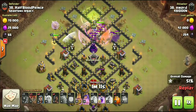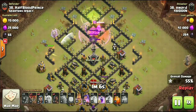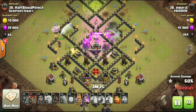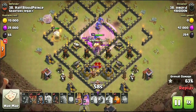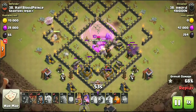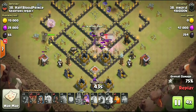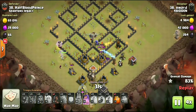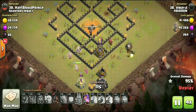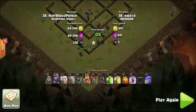With no point defenses in the core, just that wizard, he's gonna take his time and let the kill squad beat through the wall. He only brought one jump spell to this attack, the second and final rage right there in the core. Queen still walking, still has her ability, king ability still up, not a whole lot left. He even brought a couple loons for the back end — R-Wade killing it on this one.